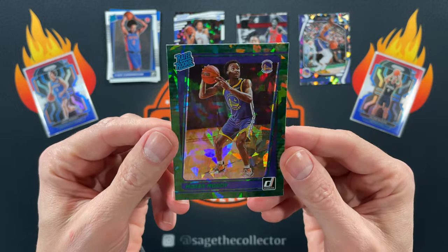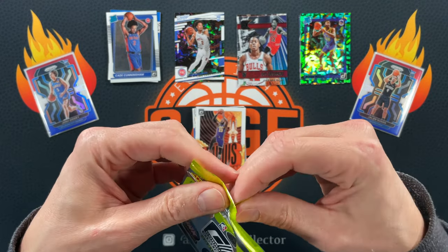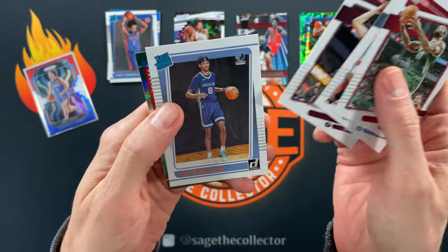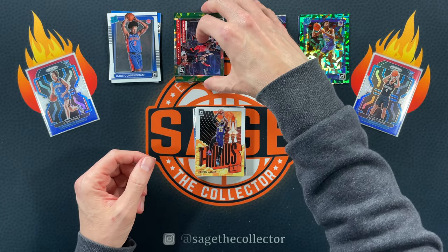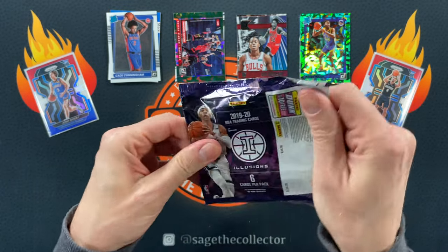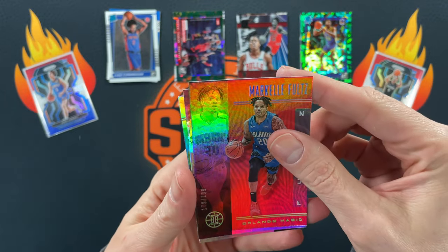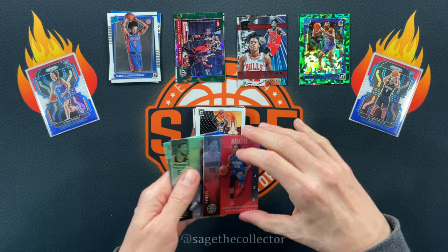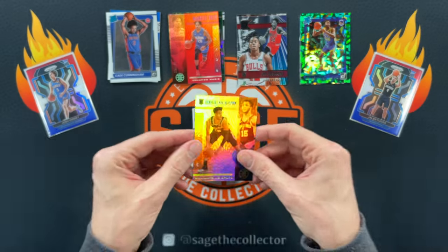Oh there we go — Moses Moody green ice! Man, we're pulling some good ice. All rookie ice so far, three for three — love it. Got PJ D'Bane, Tyler Herro, got Ziaire Williams, and our first non-rookie but it is a Spicy P green ice going all the way back to 2019 Illusions. Milton, Dame, Frank — oh, a numbered card! Holy smokes. Got a little numbered action out of 199 — Markelle Fultz, who I believe is playing again. We finish with Clint Derry.